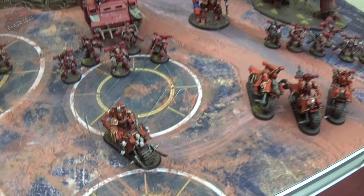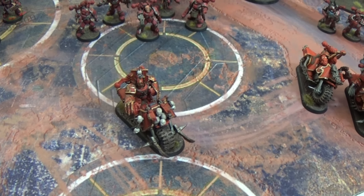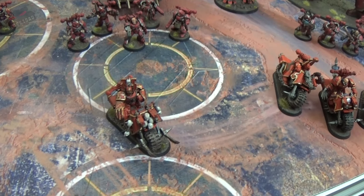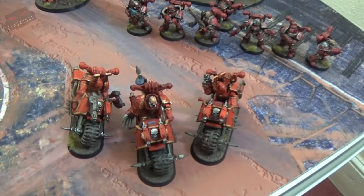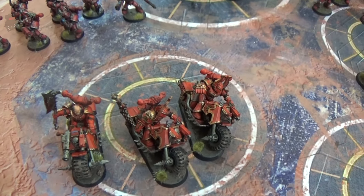For my HQ I've got a Chaos Lord with Mark of Khorne on a bike with Dual Lightning Claws and a Sigil of Corruption. We've got two bike squads of three. The right squad has a Lightning Claw, a Champion, and a Melter Gun. The other has a Melter Gun and a Power Fist.